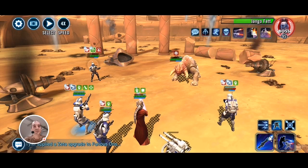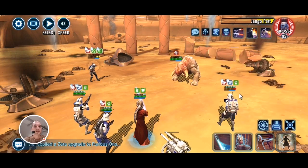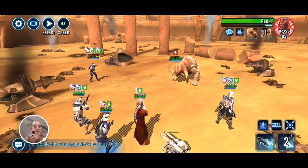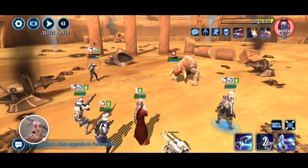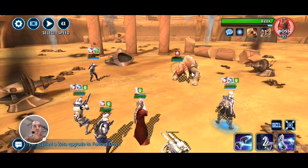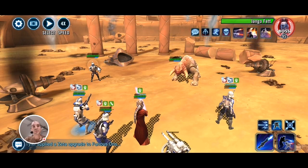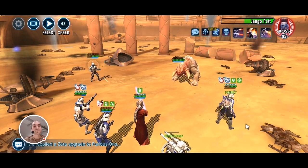Shaak Ti can't damage Jango, so let's recover some health on Rex with her ability. Arc Trooper's aerial advantage does basically nothing to Jango — might as well use it to execute him. After you kill Jango the first time, the stacks of Trampled on him disappear, which means everyone on my team can damage him now. Taking him out the second time is much easier.